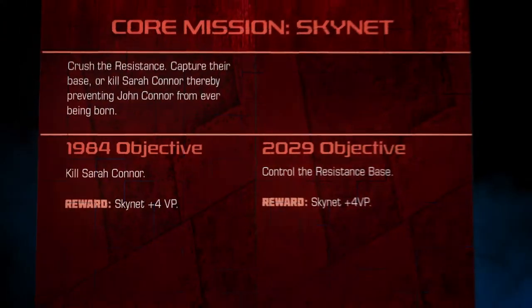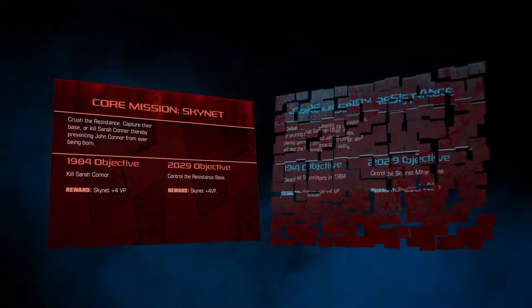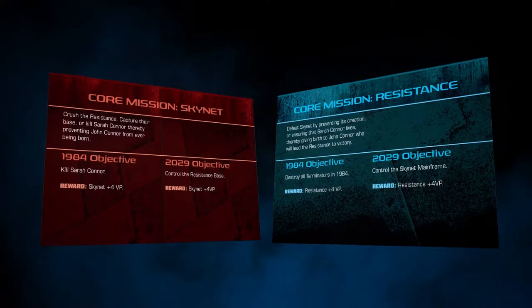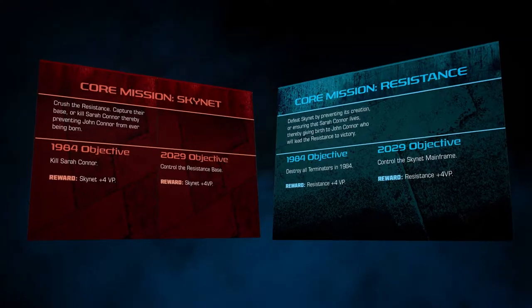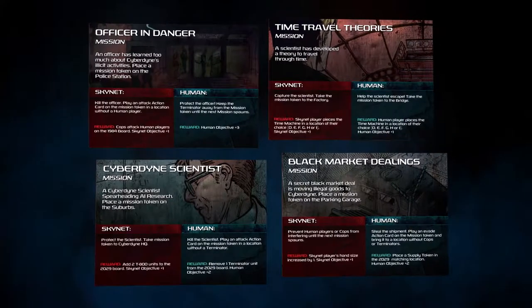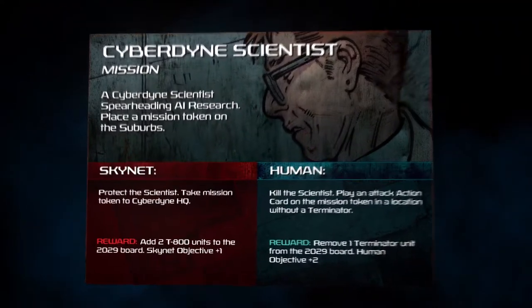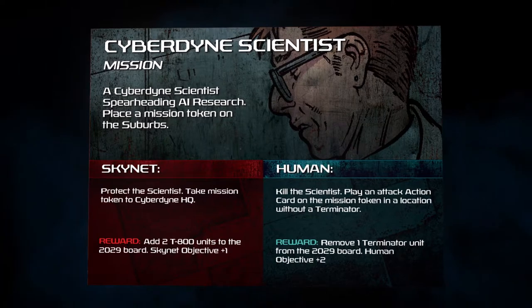Missions: Each faction has a core mission card outlining major objectives that do not expire. These missions have the largest impact on the timeline and are worth more points than those in the mission deck. Cards from the mission deck add objectives to the 1984 board for both teams as the game progresses, providing opportunities to affect the 2029 board and the victory track.